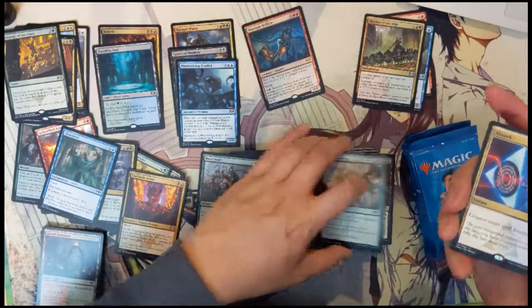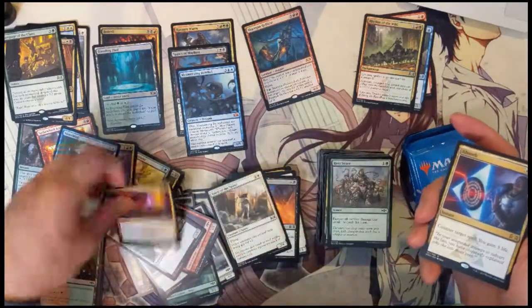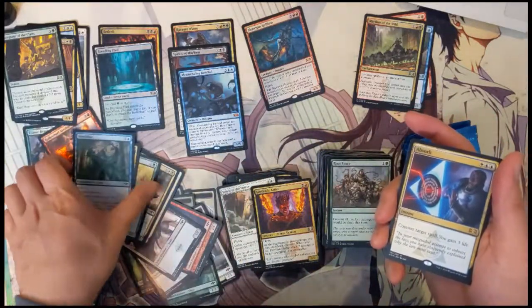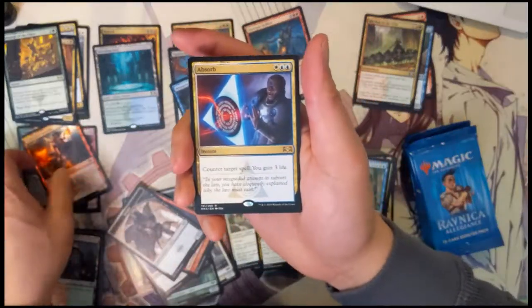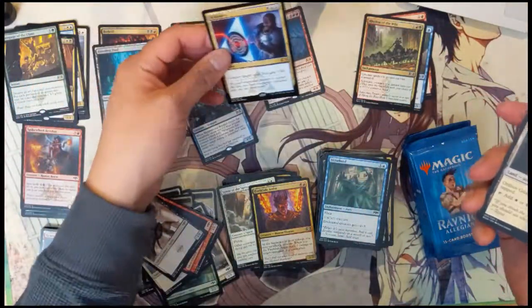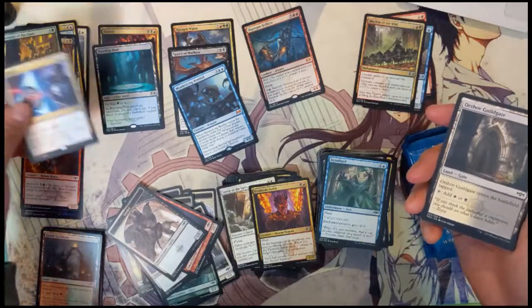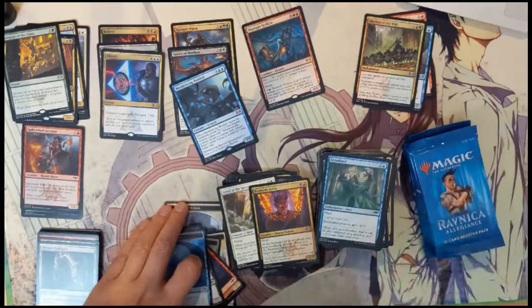Absorb — nice! I wonder if Absorb could amount to something. Counter target spell, gain three life — it's like Cancel but since you have white you get some life too.